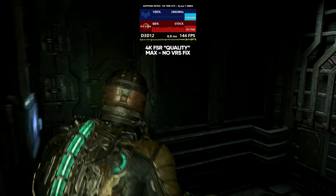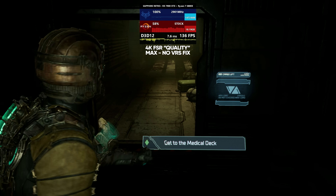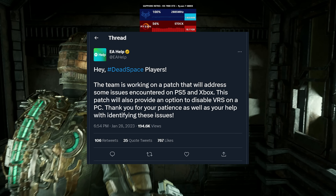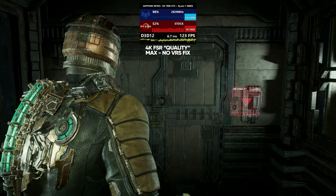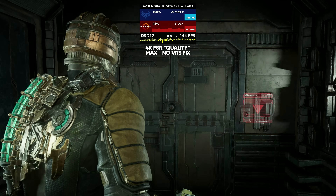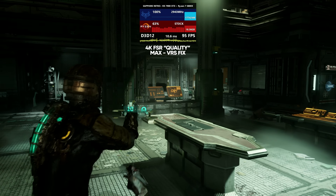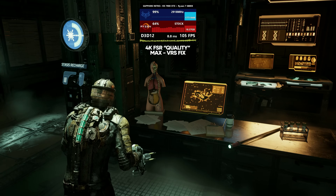The reason why this is such a problem is that Dead Space Remake doesn't actually provide you with the option to disable VRS, though thankfully EA have announced that they are working on a patch that will give us the option to disable VRS on PC, which should fix most of these FSR and DLSS issues. I did come across a third-party config fix for this VRS problem which basically disables VRS in the game.